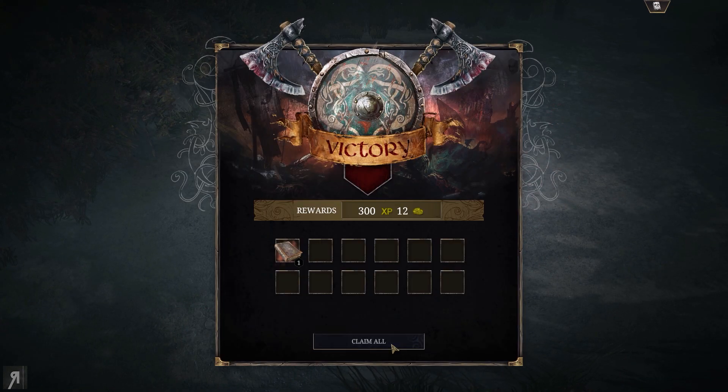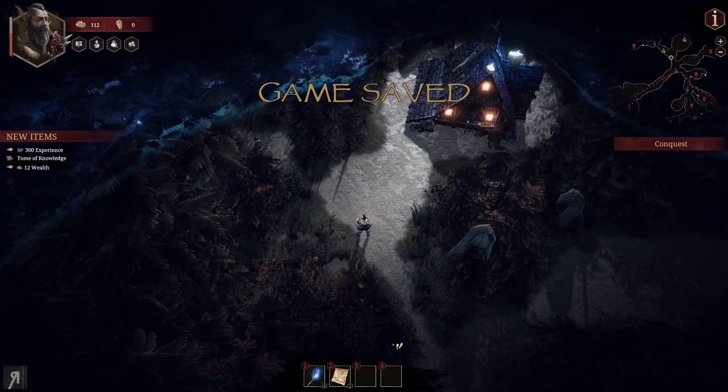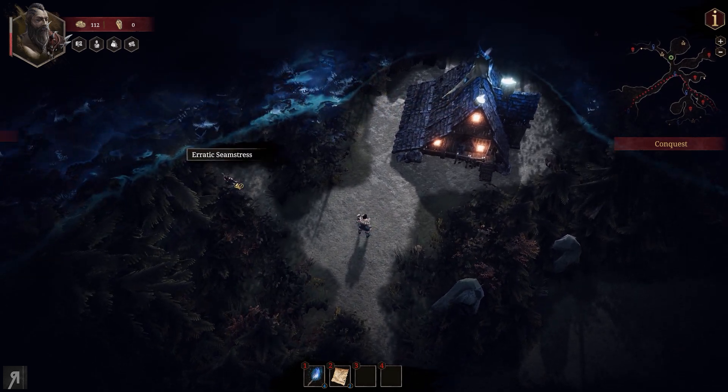Now I can just attack with reckless abandon — look at this, it's crazy! All zero-cost cards, and I still had about four energy left. Done!